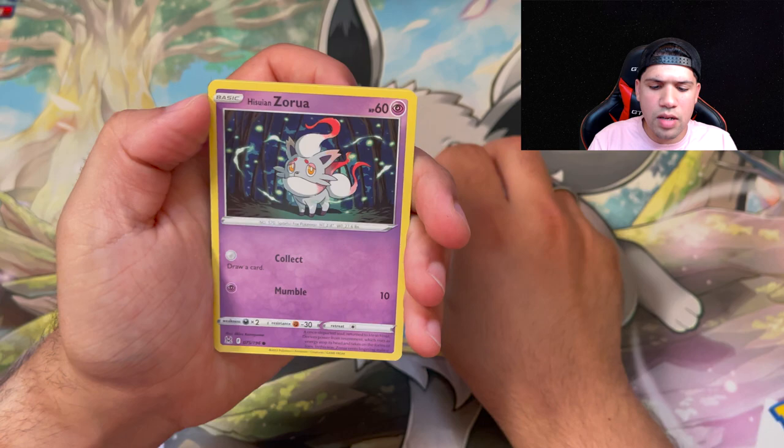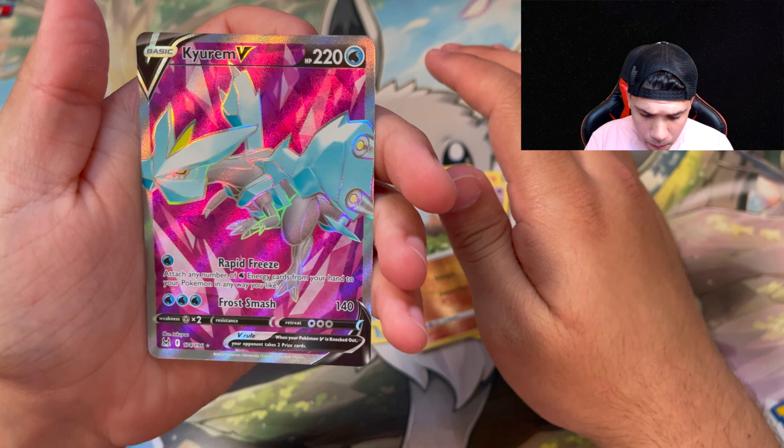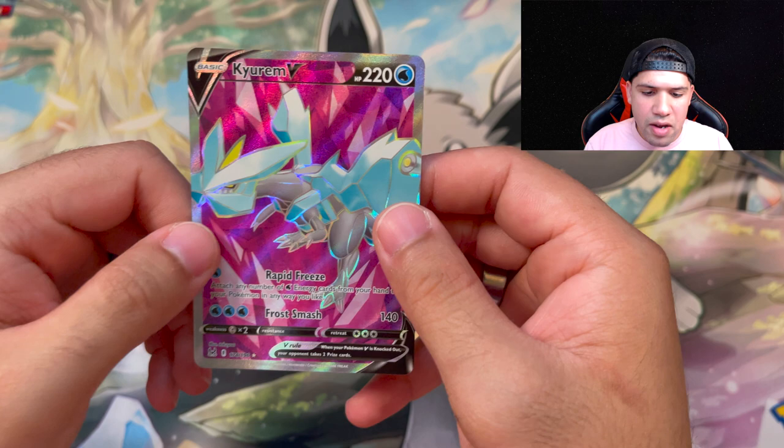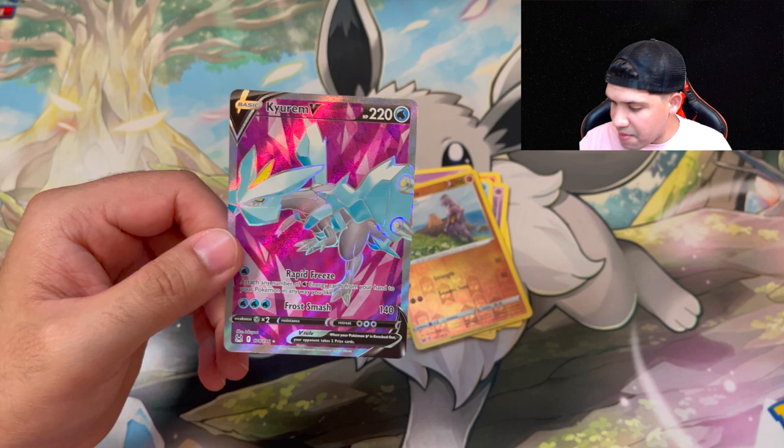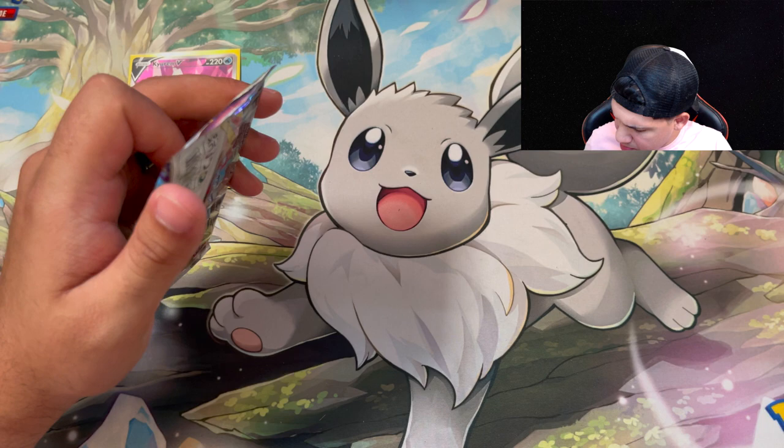Look at that — a Kieran V! It looks like a full art, it may even be an alternate art. We have to look back in the book. Let me sleeve that up — that is beautiful coloring right there, that is ridiculous! First or second pack and we go ahead and pull this. We didn't get anything on the first pack but that is crazy — second pack!